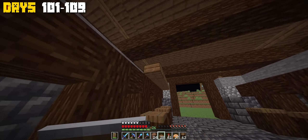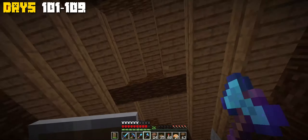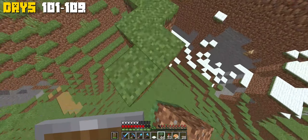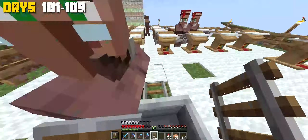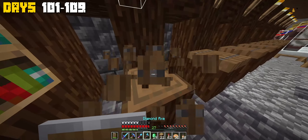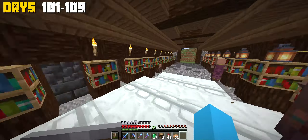Now that I've finished the exterior, we're doing the interior. It's time to populate the place where the villagers will work. Now that we have a few villagers, it's time to breed them so they can multiply — yep, just like cattle. I also added bookshelves and lanterns to make the place look ten times better. For the most part, the villager trading hall is now complete.